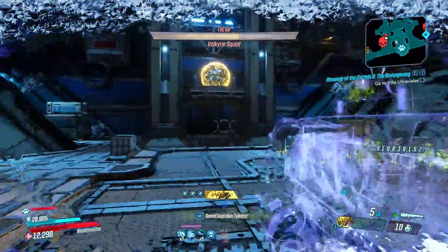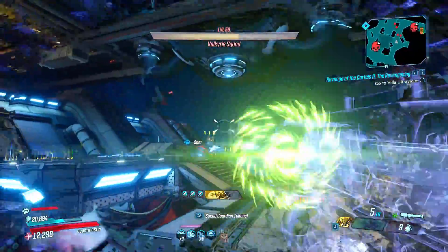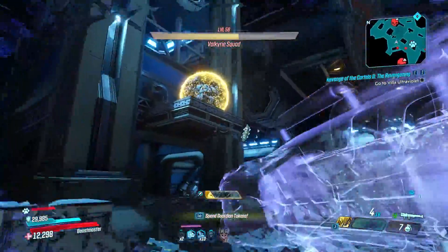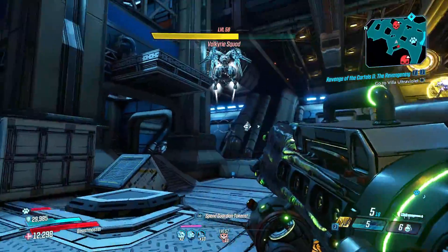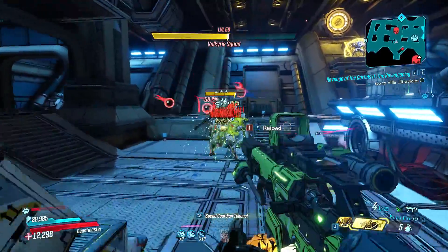If you find yourself dying too much and don't want to go the Rakk Attack Stop-Gap route, I highly recommend using a Soul Render with the lifesteal anoint. The Soul Render is another Dahl weapon — it does high damage and high splash damage, and uses assault rifle ammo so it doesn't conflict with the other guns in this build. Just swap to this gun when you're low on HP and get yourself right back up.